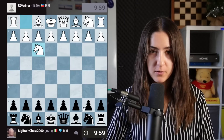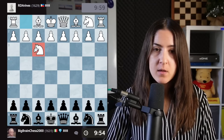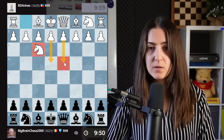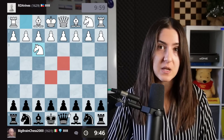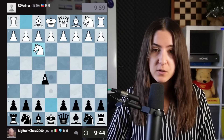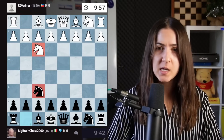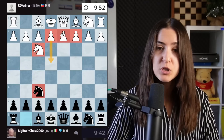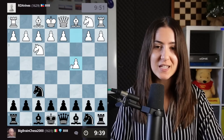First game, we are with the black pieces and we're playing against the Rati. This opening is not putting a pawn immediately in the center, which is what I consider one of the best openings, but it is controlling those two important central squares. That's why we cannot push the E pawn, and I like to respond with the other knight.